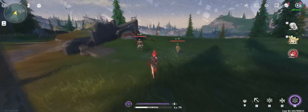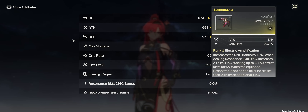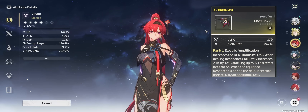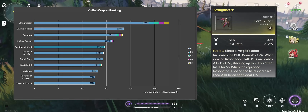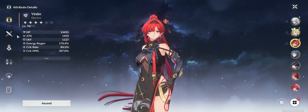I was going through my stuff on Yin Lin and decided to confirm my understanding of her signature weapon String Master, to make sure I don't spread misinformation based on wrong assumptions, because the power spike looked kind of ridiculous. And I noticed that the tooltip in the English version is actually not correct.